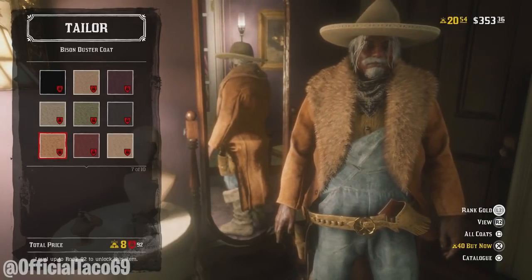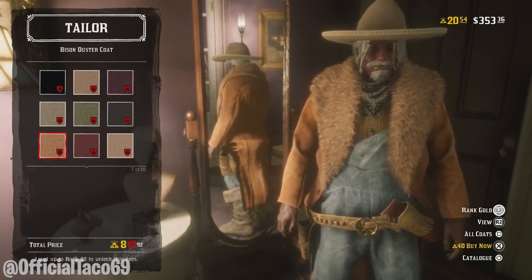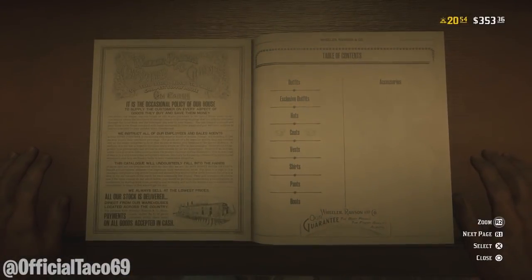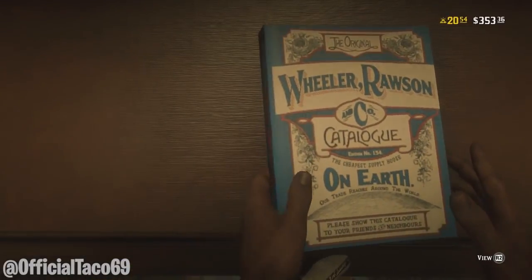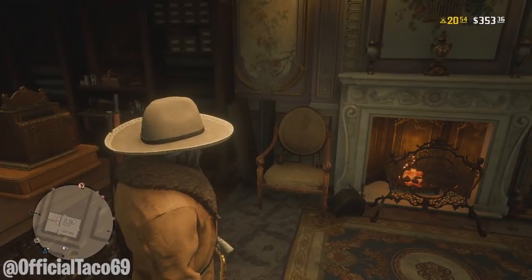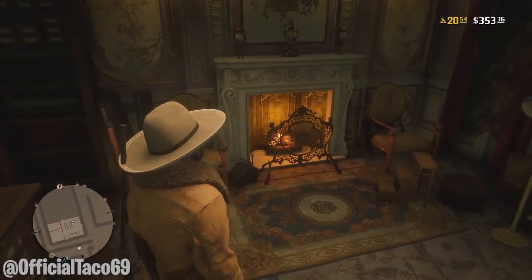Once you guys are holding L2, all you want to do is simply back out all the way while holding L2 — just tap circle a couple times. Once you are out of the menu, all you want to do now is open up your own catalog, your own book, while still holding L2.